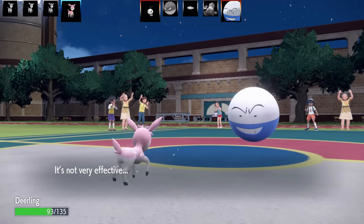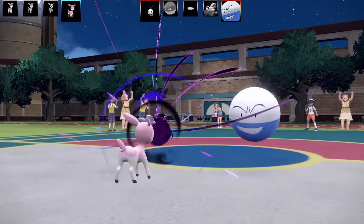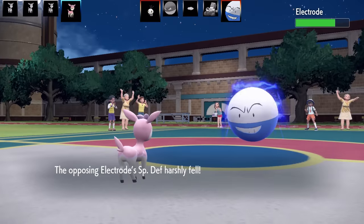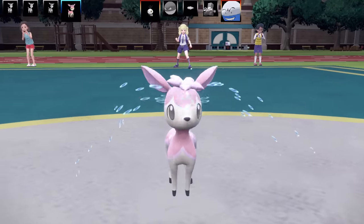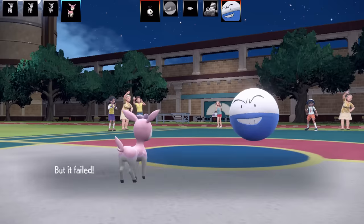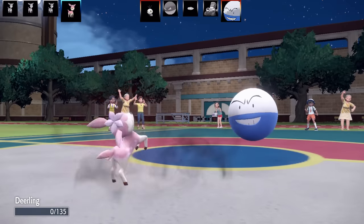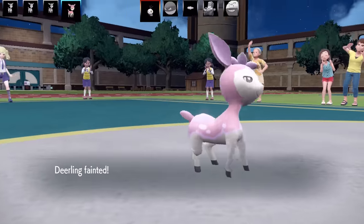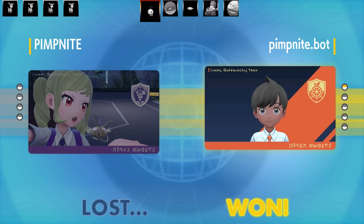Going for Fake Tears and Electrode goes for Mirror Coat — I was really lucky I didn't attack that turn! I had an idea: if they're going to try Mirror Coat, I'll just keep using Fake Tears. They went for Mirror Coat again, so I go for an attacking move — and they use Explosion! Deerling can't survive that. It was my last Deerling and Scatterbug was the only remaining Pokemon for my opponent. What a crazy battle with really interesting Pokemon — thank you Pimp Bot for the battle!